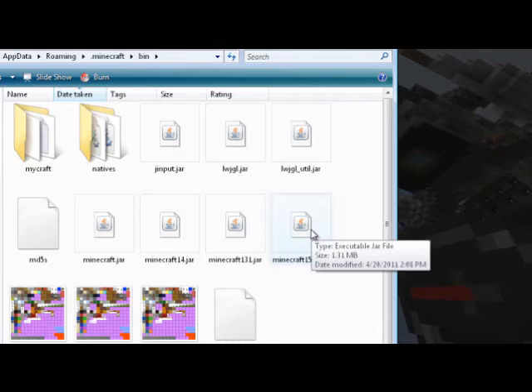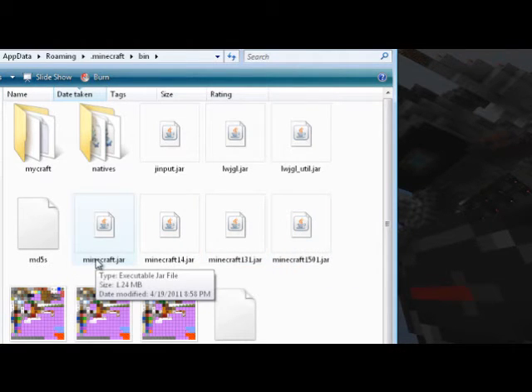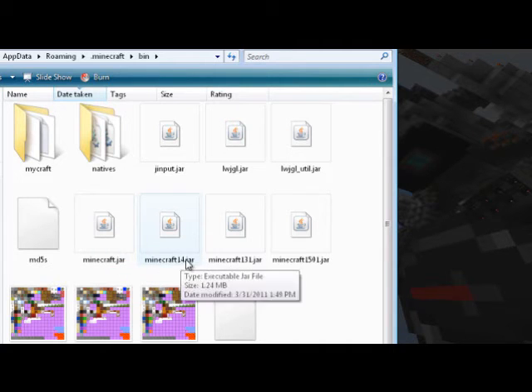As you can see here, I have backups of other versions. This is actually version 1.401 right here, and this is the newest one. I just rename my Minecraft.jar, or at least make a copy of it, and then name it something else so you have a backup of it for your older version.